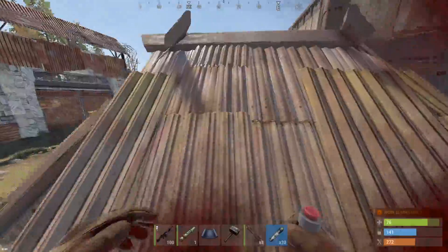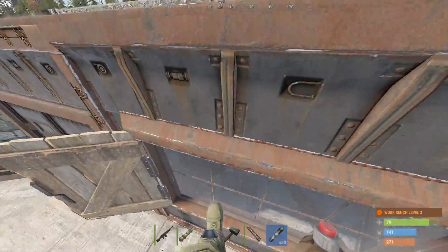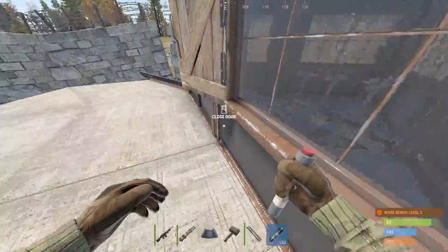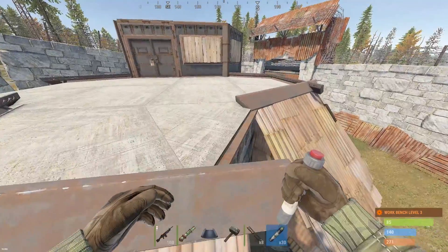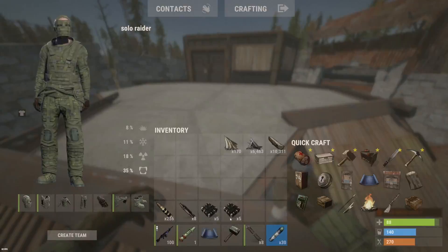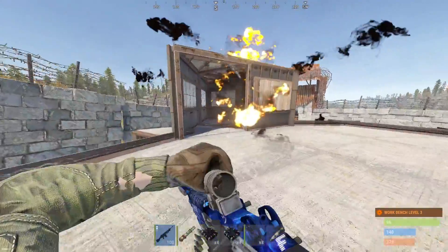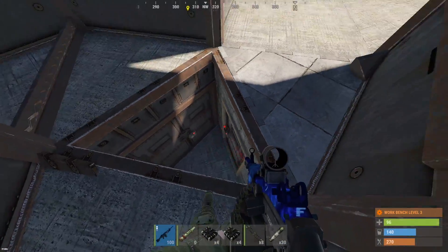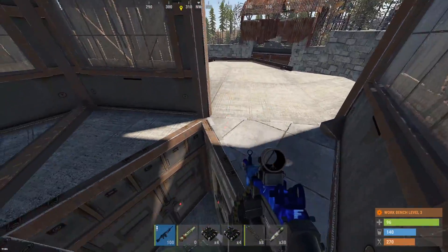Looks like a two-by-two honeycombed up here, and we've got a SAAR close by. Definitely some shotgun traps in there, sheet metal hatch on a triangle. That honestly might be our best bet unless we want to drill through possibly two walls, probably an armored wall. So let's try that armored door.